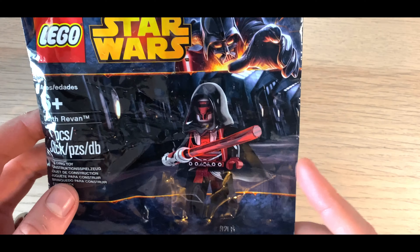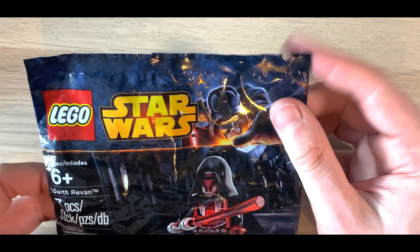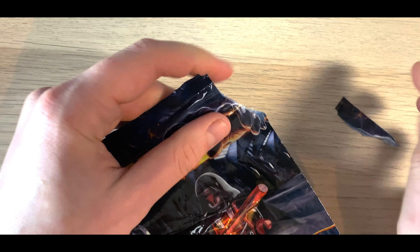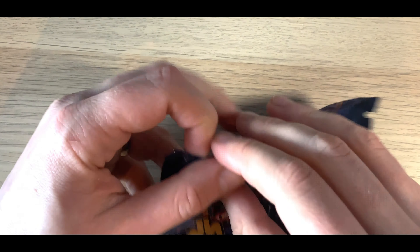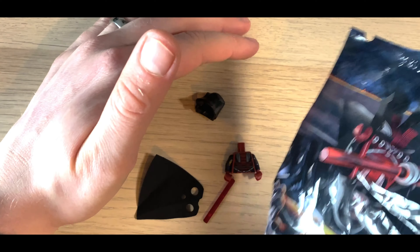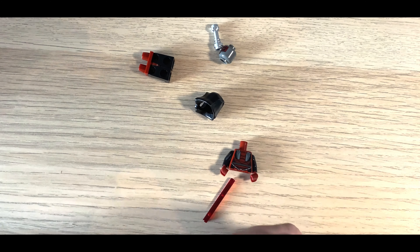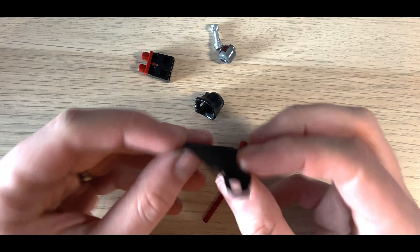Then we have the one that everyone is waiting for — Darth Revan. I know how to open this now: you just rip it down the side, and I've basically just devalued this minifigure by opening it. Here he is. His cloak is a little bit creased, which is a little annoying because this is actually an exclusive cloak, but I'm sure I can give it a soft iron. No double-sided face, but it's a mask so it doesn't really matter.